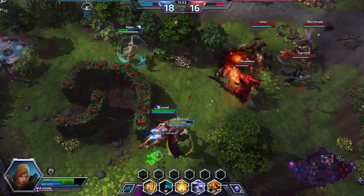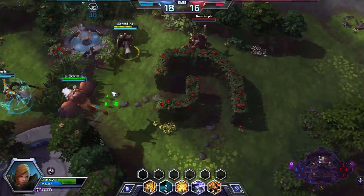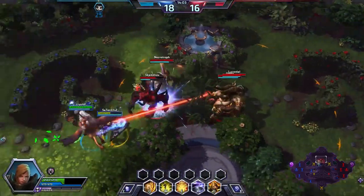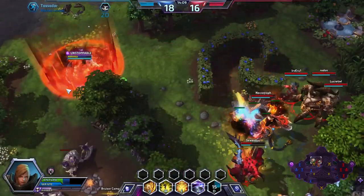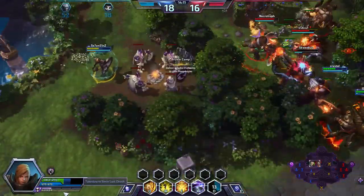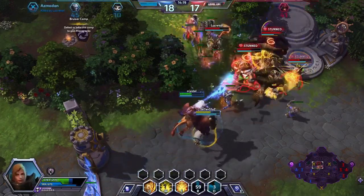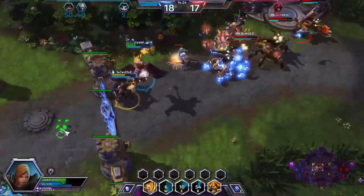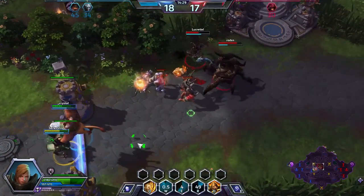I'm going to ping to retreat because the enemy team is on the way — they're going to try to cut us off. We're going to pop our W to get Diablo off the friendly Tassadar and kind of back away. There's no reason to go try hard there. Tassadar walking back into the enemy team, with the friendly team taking a tremendous amount of damage. I'm going to throw out my ult, but it's going to be too little too late — we're just going to have to back out. We did do a little bit of damage though.